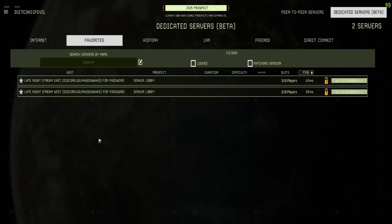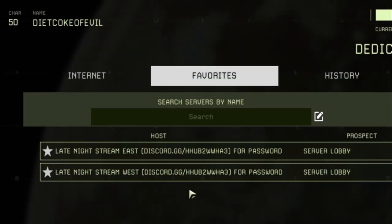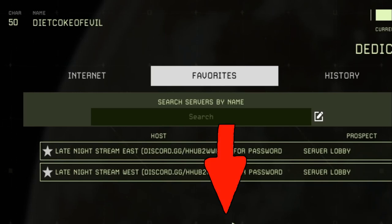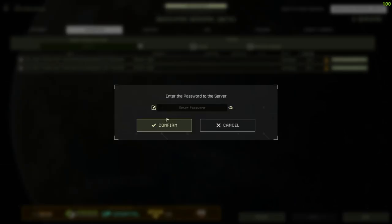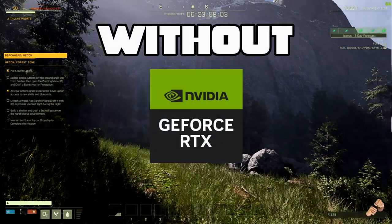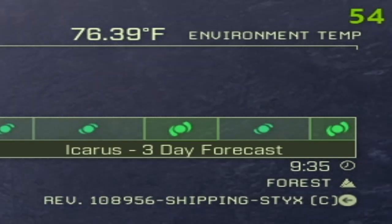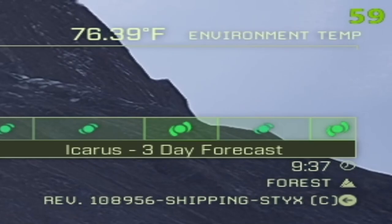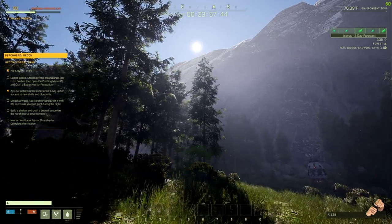We're also going to test dedicated servers. By the way, we have two dedicated servers if you're interested in playing — one for east and one for west coast. The password is in our Discord, linked in the description below. Read the server rules and contact a moderator for the password; servers are free to use for anyone with the password. Loading up our dedicated east server on a new Beachhead, we're seeing around 50 to 65 FPS, dipping to 40 but coming back up to the 50s and 60s.